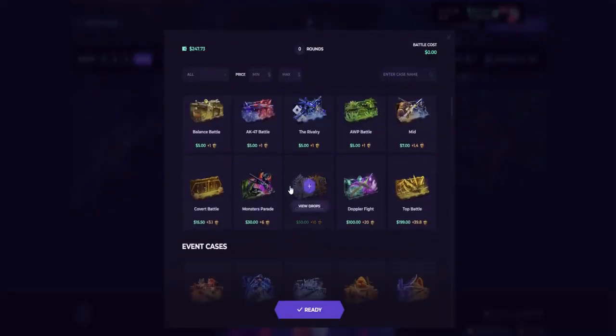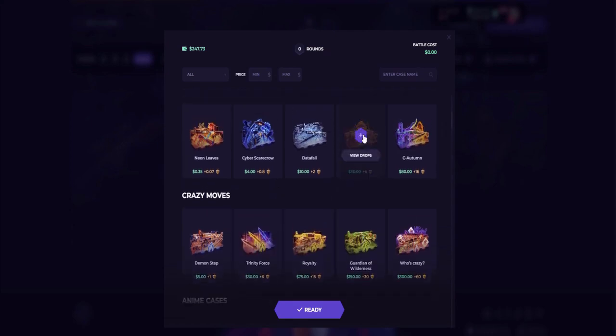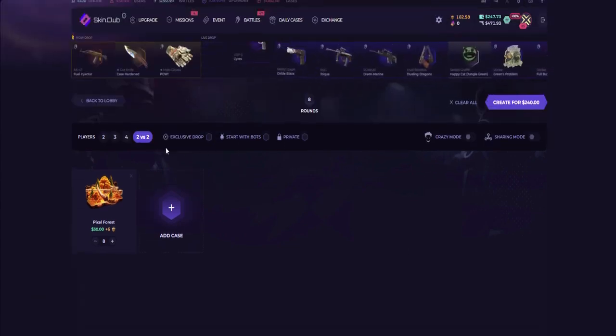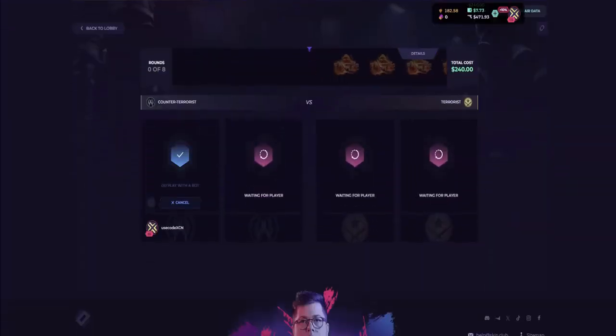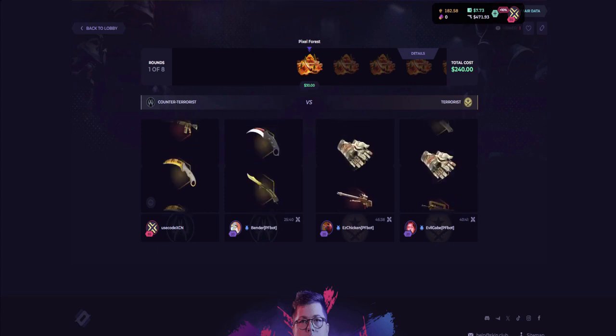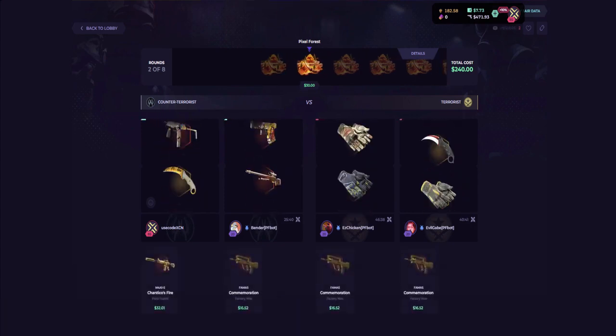Alright, let's see — might as well go for some of these. Let's just add one, two, three, four, five, six, seven, eight, nine — make it an eight, because why not, since we don't have that much money. Go over to CT side and let's roll on with it. Chantico is fire!